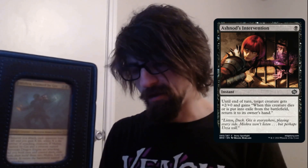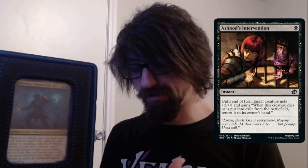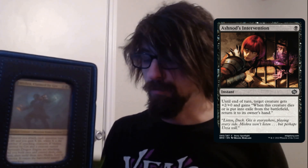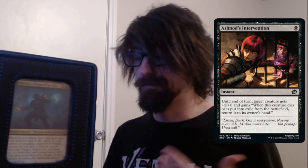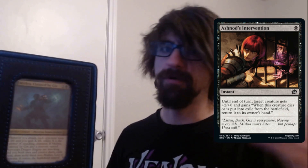We have No Ordinary Intervention. Until end of turn, target creature gets plus two plus zero and gains: whenever this creature dies, put it into exile from the battlefield, then return it to the owner's hand. Once again, you want to protect your Dragon Engine as best as possible so you're able to pull off the meld more consistently.